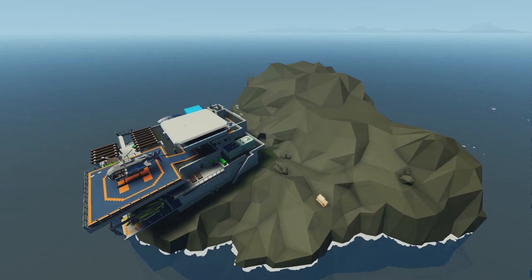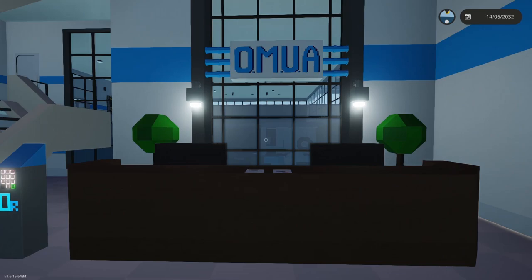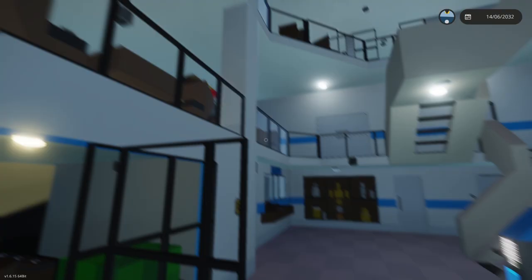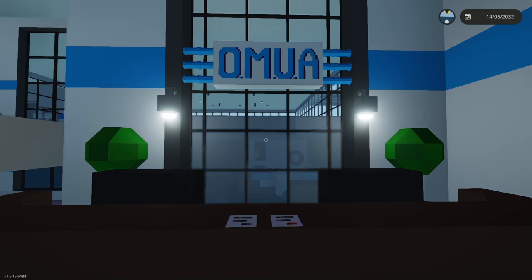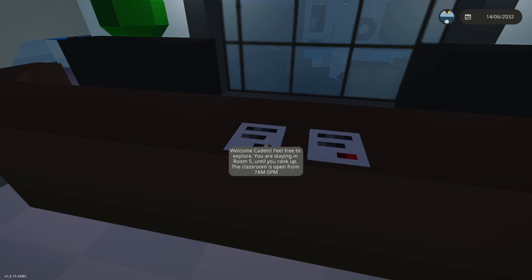Making our way to the main entrance - the double doors are open and we have the main lobby area, called the great hall. We have some trophies, a security office, tables, balconies above, and a huge staircase. The reception desk gives us two notes to keep an eye out for. The first reads: 'Welcome cadets, you're free to explore, you're staying in room five until you rank up, and the classroom is open from 5 to 7 a.m. to 5 p.m.'